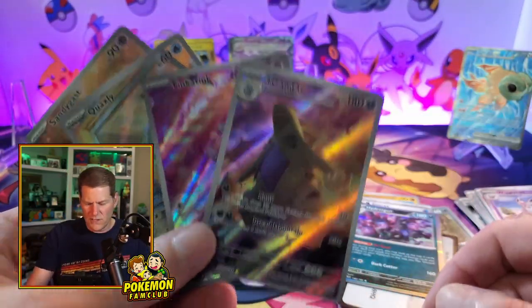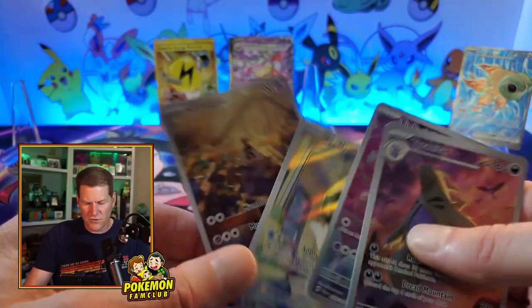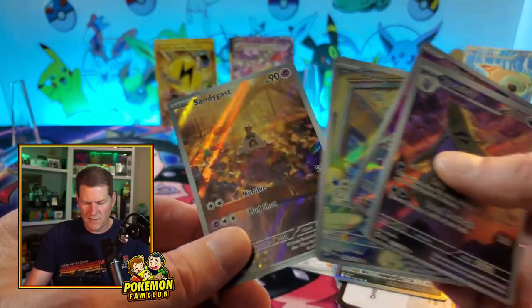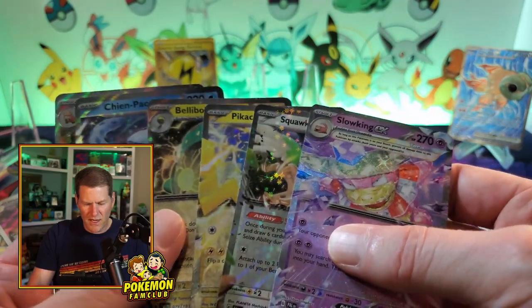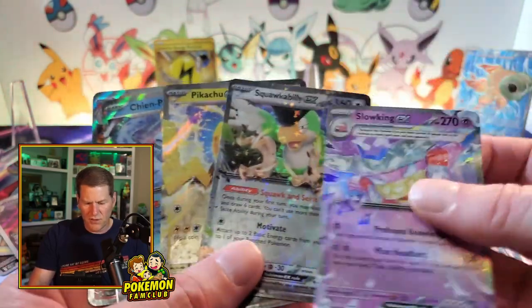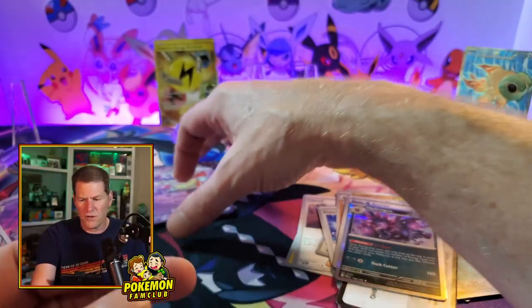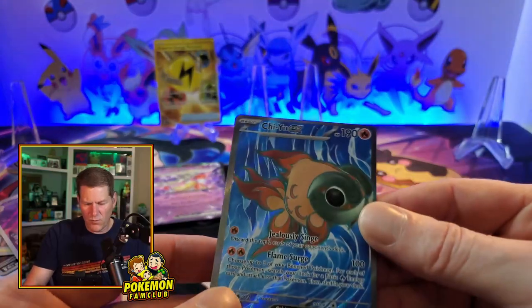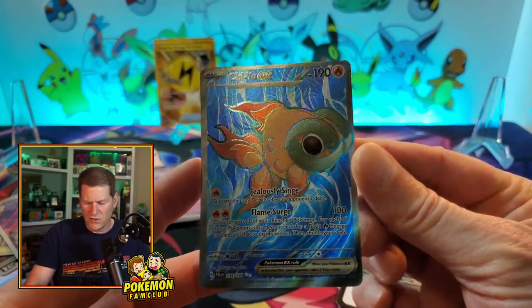So there you have it — four Illustrator Rares. We did get the Tyranitar. We got the Tinkatink that I was looking for. Quaxly. Sandygast. Another sleeper card — looks super cool. We got six EX cards: Slowking, Squawkabilly, Pikachu, Bellibolt, Chien-Pao, and Skeledurge. We got the one gold card in the Superior Energy, and we got one super off-centered double white in the Chi-Yu EX card. All in all, not too shabby — I took a gamble and went for it to see if I could get a couple of those really huge bangers, and it didn't work out.